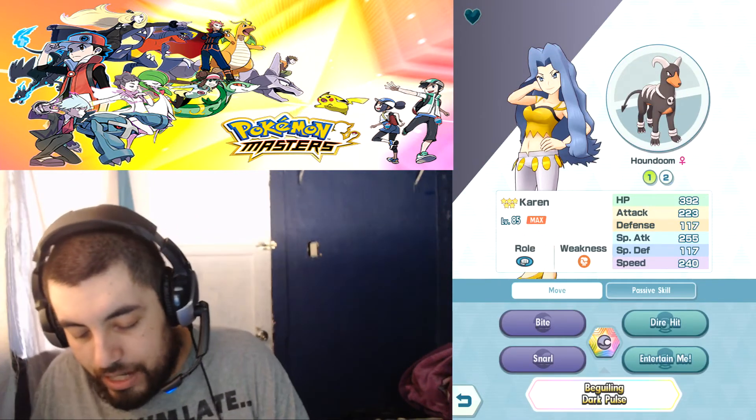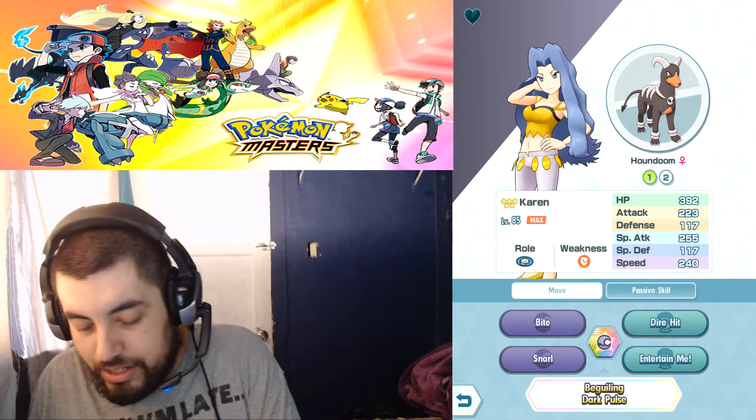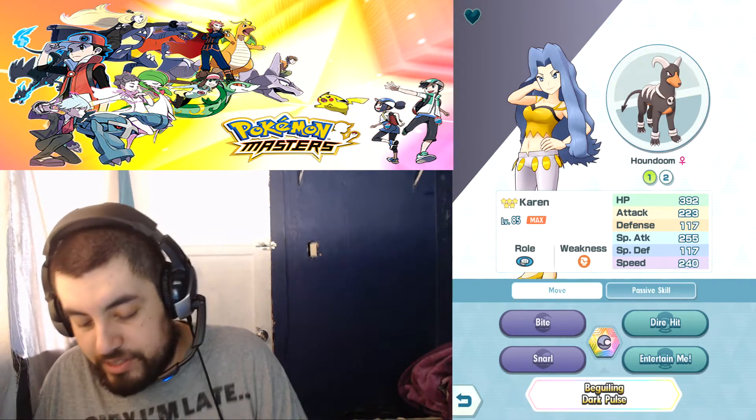Let's go over Houndoom's stats quickly. Regular Houndoom has HP near 400, Attack 223, Special Attack 255, Defense 117, Special Defense 117, and Speed 240.